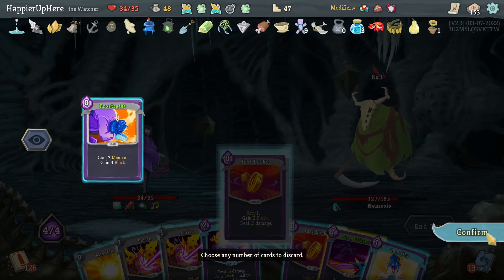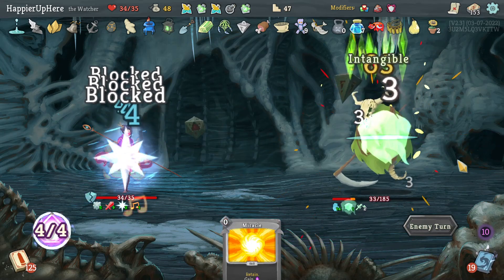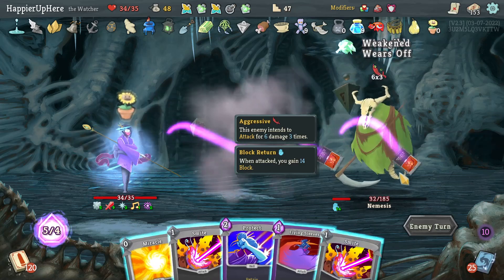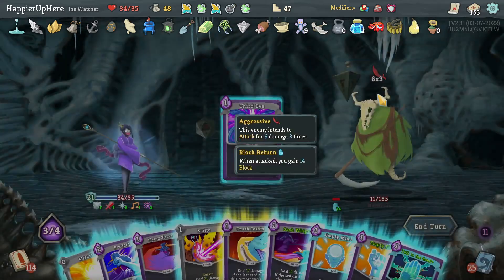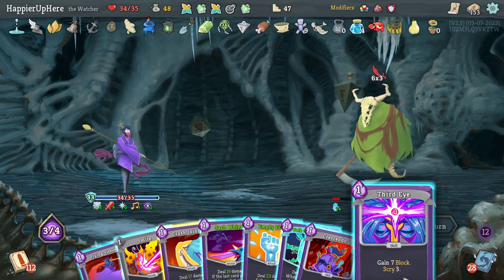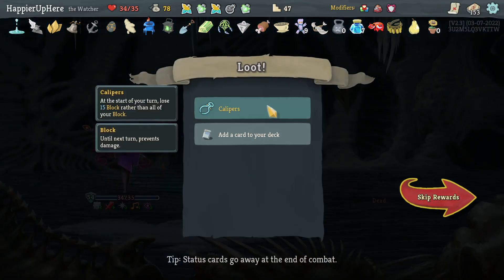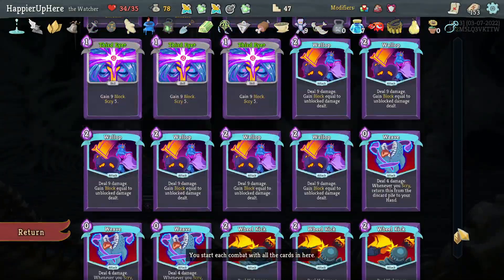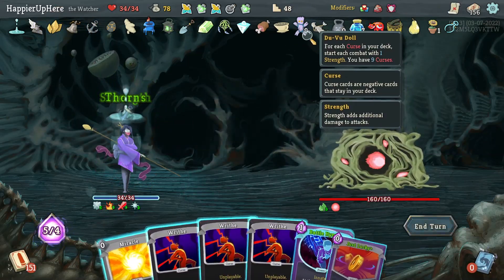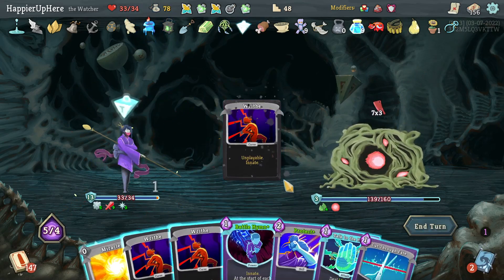Just Lucky again - each attack gives me 14 block. 18 incoming - Just Lucky, Sash Whip, Just Lucky again, two Smites. With 14 block return, nothing to worry about here. Follow-Up, Prostrate, waiting. Should be able to kill with Smites. Playing a few more cards to charge Ink Bottle - Empty Mind, then killing. Got Calipers - at start of turn lose 15 block rather than all block. Very useful. Have enough Wallops. Taking Simmer - a little more immediately useful. Could get another curse for more strength.